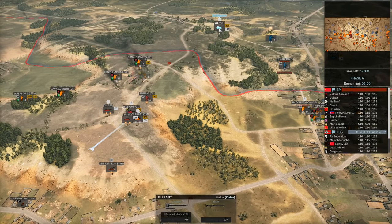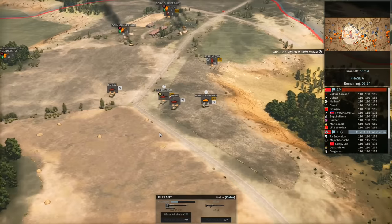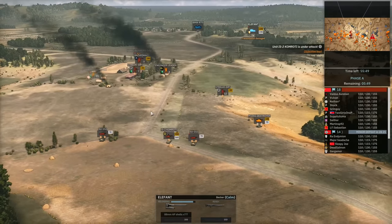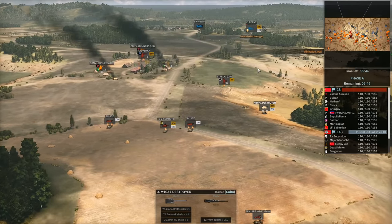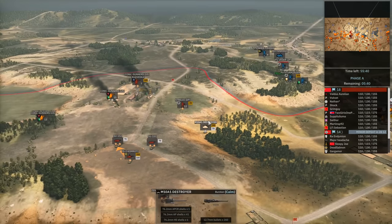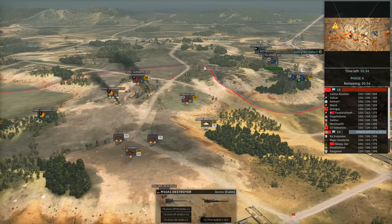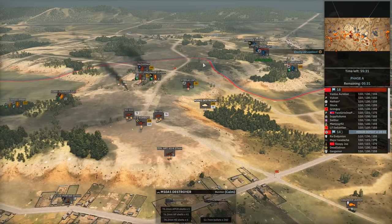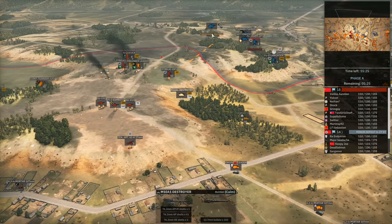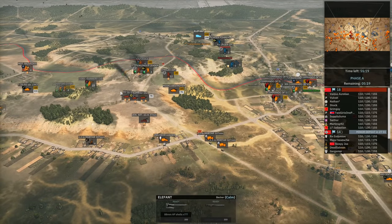I'm going to have to be careful of Ra Endymion bringing up the Elephant. This Elephant is very scary for my IS-2, which cannot penetrate it from the front. But the M10 hits it on the move, causing transmission damage — an absolutely heroic shot from Nathan. The transmission damage on an Elephant is especially punishing since it's already extremely slow, making it go even slower. The Elephant backs up, allowing us to maintain our position on the hill a little while longer.